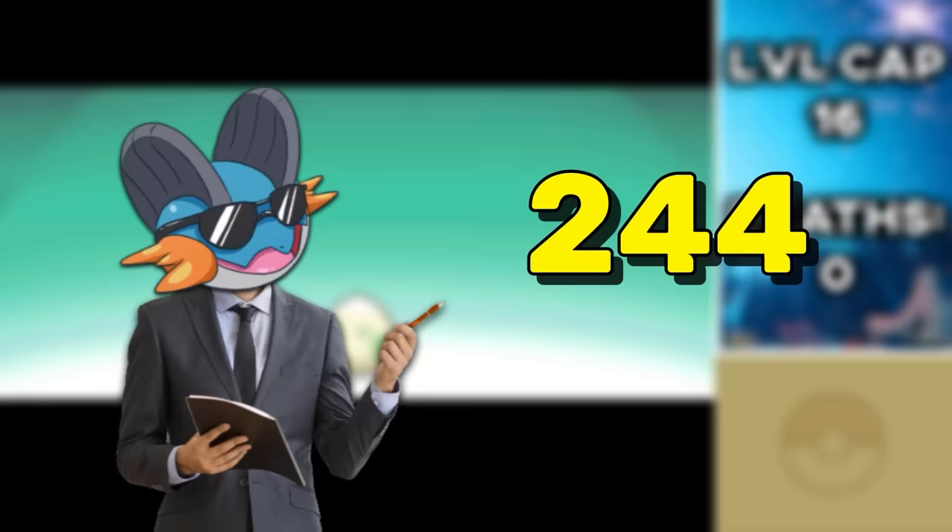I will definitely take the Porygon, because it can be very versatile and its shiny is quite amazing. So add in 2,305 encounters — going over odds four times — before this Blocky Duck showed up. It does have the Download ability, which is great if it ups Special Attack, and it's Docile natured, so nothing really special there either. Let's just hope this Porygon doesn't do the same thing it did in the anime.